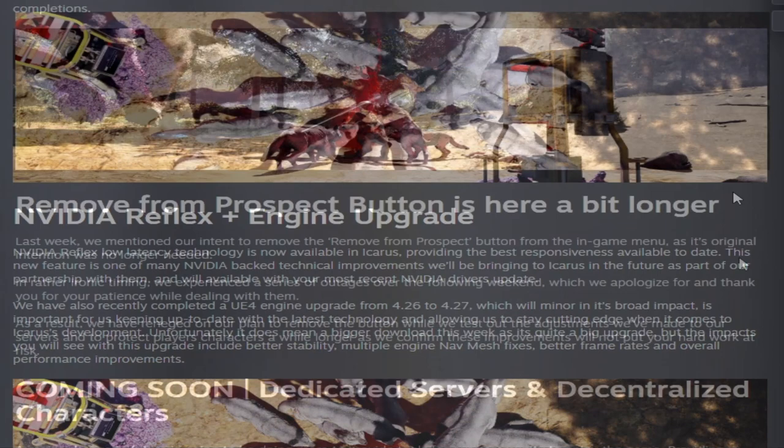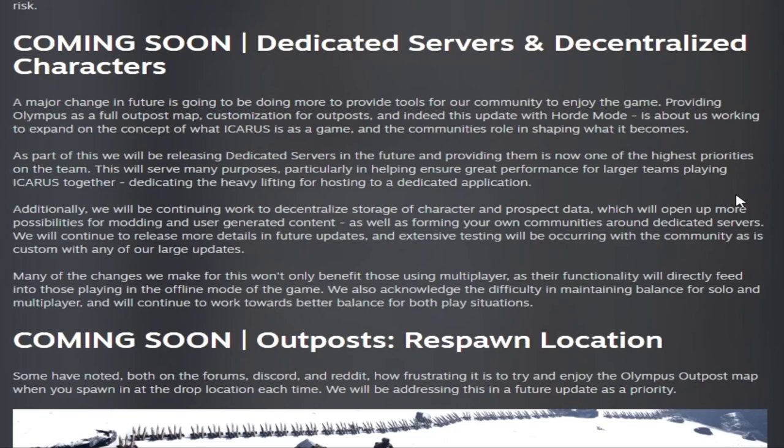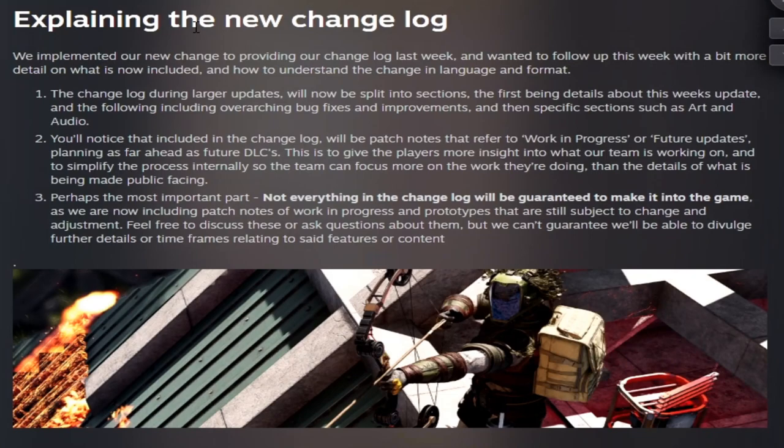They also did not remove the remove-from-prospect button. This was also one of the first times they started mentioning dedicated servers and decentralized characters. Week thirty was Horde Mode number two — improvements from community feedback, new creature variants, difficulty and reward scaling — and they mentioned dedicated servers and data decentralization again. This is also the week we got the changelog in its current format.